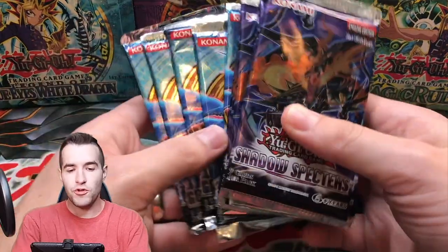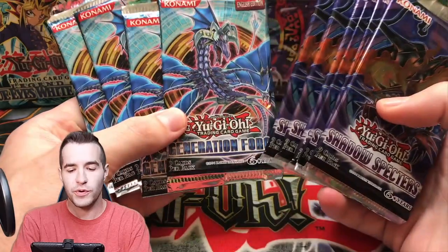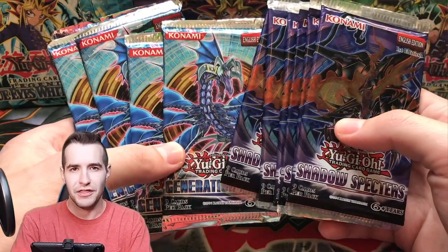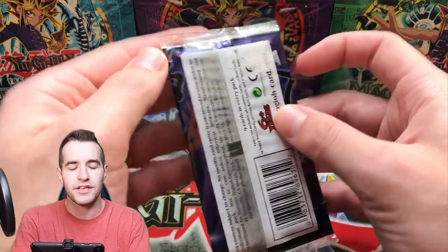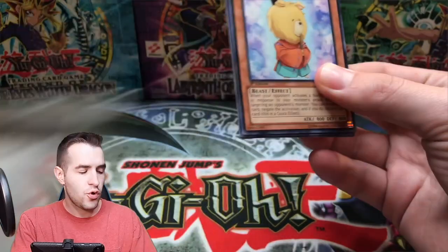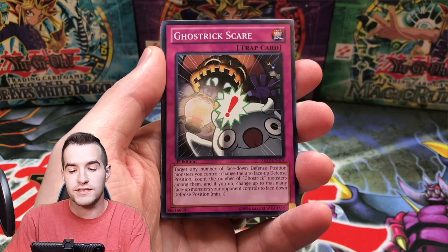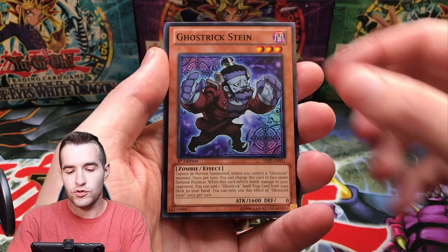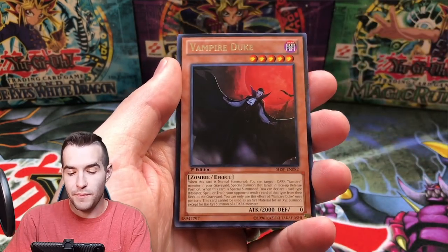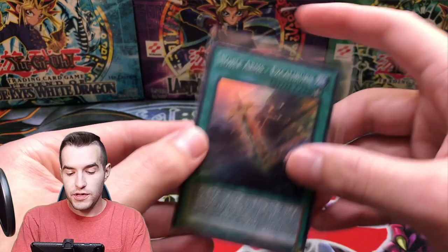Alright, before we get into it we're going to open a few packs. These Shadow Specters had a fire ultimate rare in them already, and then we're going to try the Generation Force - maybe we can pull the ghost rare Leviathan Dragon. Let's see if we can do that before we actually get into the PSA return, because otherwise this will be a very short video. Hopefully I'm going to get back some other PSA returns soon because I sent a ton of cards, but who knows with PSA these days. We got a Vampire Duke and a Noble Arms Excalibur - some pretty nice packs, pulling some pretty good stuff. Alright, super rare, pretty good guys.